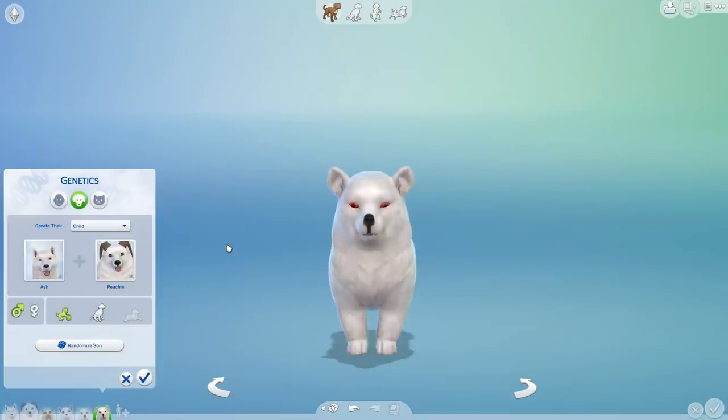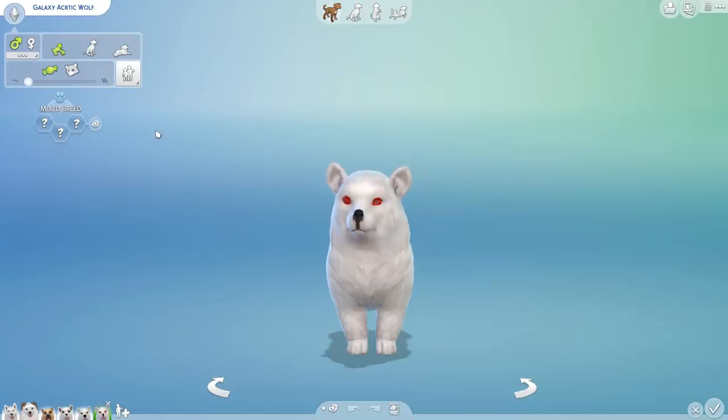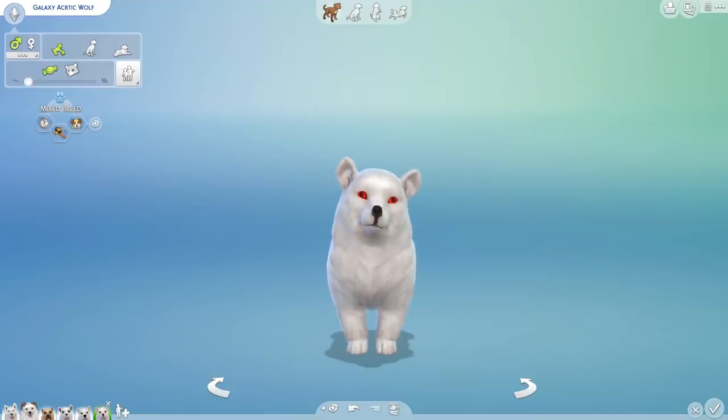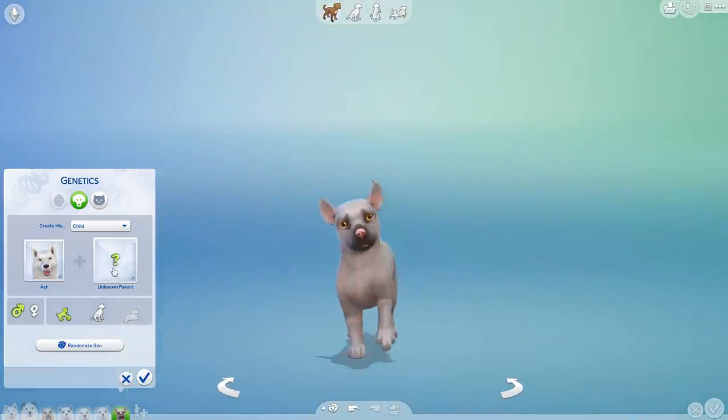Let's see the next one — another one with little demon eyes! It's been a long time since we've had any demon eyes, but this one also inherited Peachy's wool. This one's going to be Galaxy — a red panda and a koala crossbreed, which sounds amazing. I'm not sure if I could make a koala in Sims 4, but somebody on the gallery would have something koala-esque. Galaxy, you are adventurous, hairy, and playful, so with the hairiness you have plenty of wool to share.